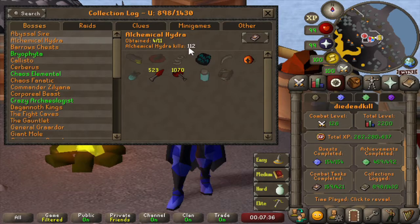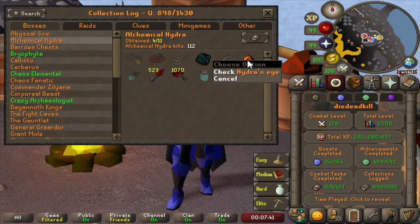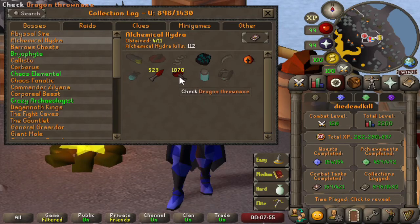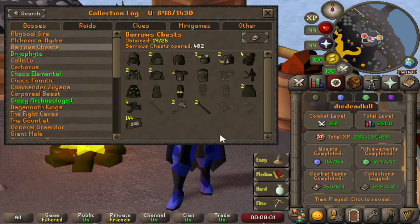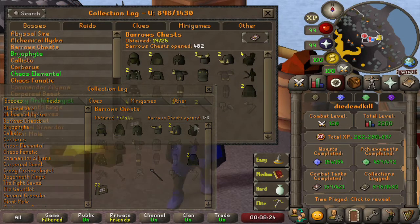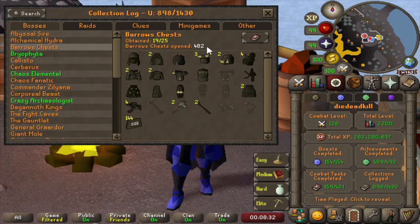A bit unlucky on the drops reward but very lucky on the Unsired. Then on to Alchemical Hydra — we only have 112 kills, pretty much one task. We got the Leather and the Eye. The Dragon Knives and Dragon Throwing Axes were from the Wyrms in the same cave. For Barrows we are fairly close to completing — we only need 6 more items: 3 more weapons, 2 more legs, and the Torag's Body.